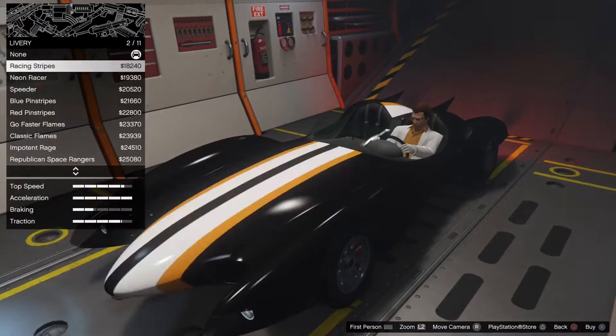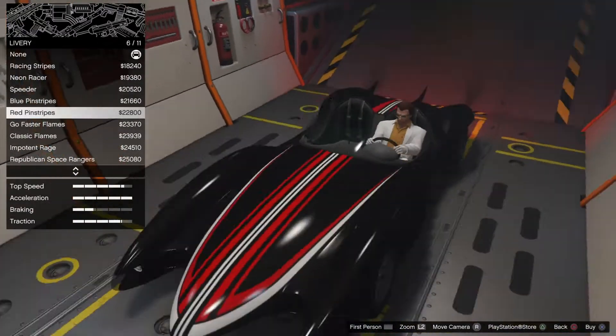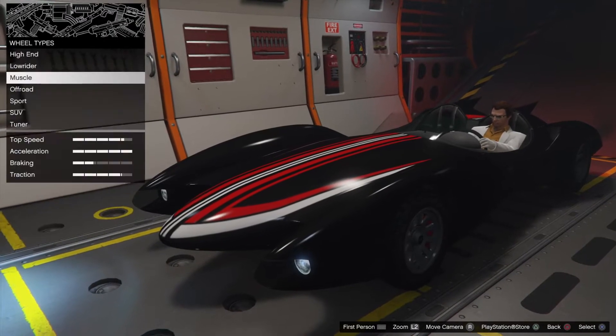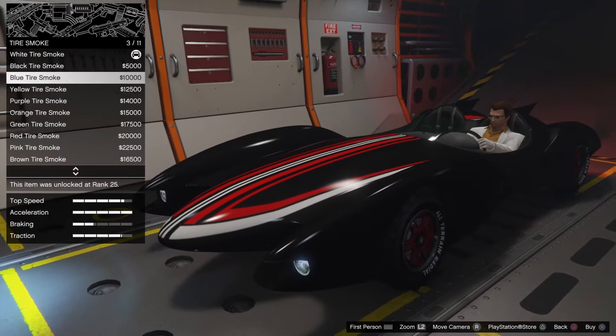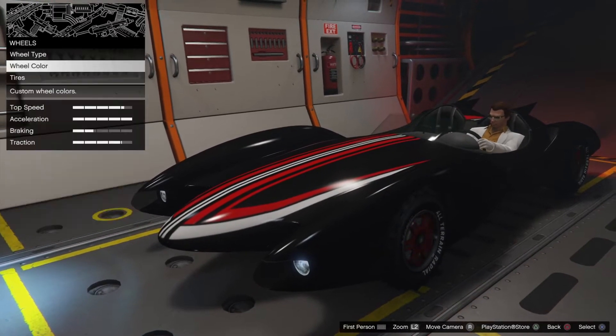There's nothing else to do to this car in the MOC, so why do you even need it? It comes with the guns, the rockets, the jump, and the thruster — all things you can do at Los Santos Customs. It doesn't make any sense that you need to upgrade it in the MOC. Get it together, Rockstar!